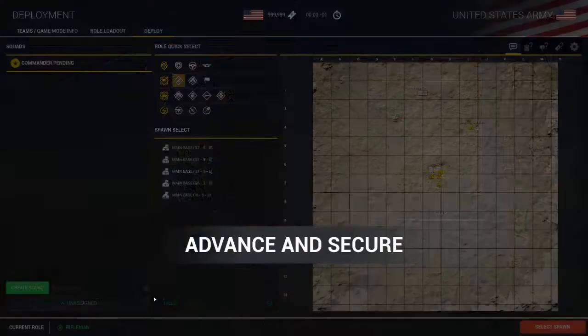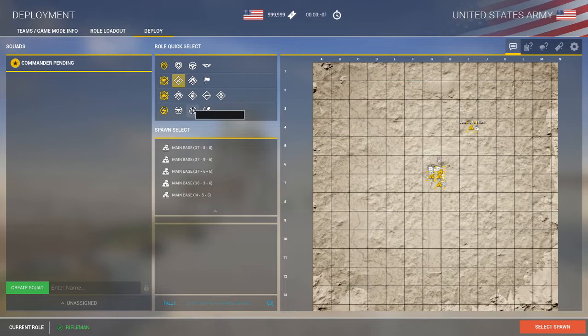The deployment screen gives us a breakdown of all the existing squads on the left-hand side, whether or not we have a commander, our role selection, and our spawn points and map. I'm going to get started by creating a squad and grabbing a squad leader kit so I can demonstrate a few things.